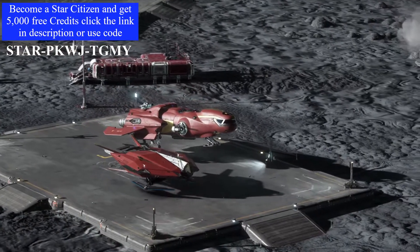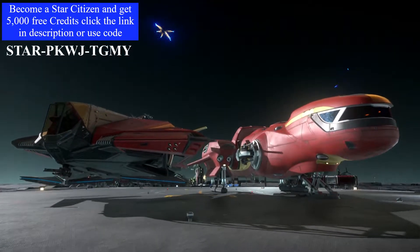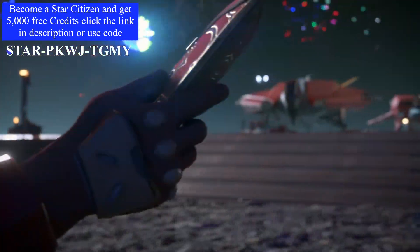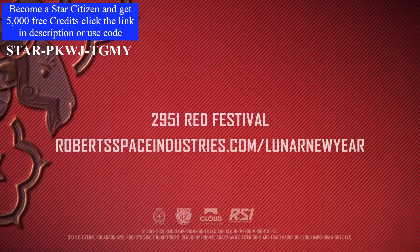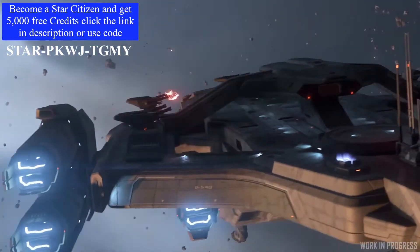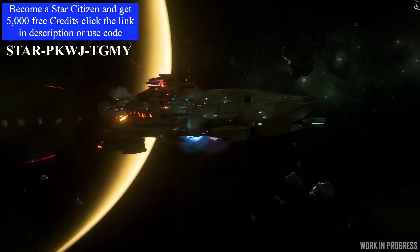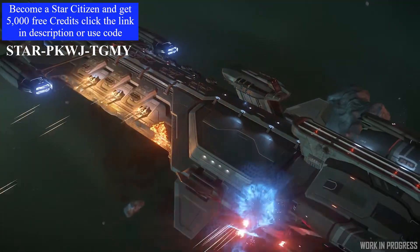So where do we start? We start at Happy Lunar New Year. If you're on Steam, you probably had a million emails about it and Star Citizen is no different. This event runs from the 11th of February - today - to the 26th of February, just over two weeks. It is the Year of the Ox and this is the Red Festival 2951.